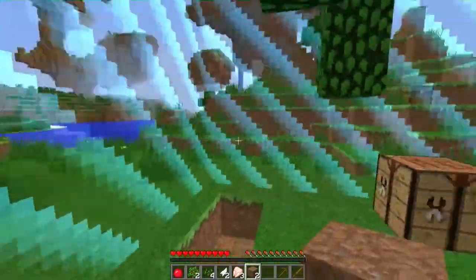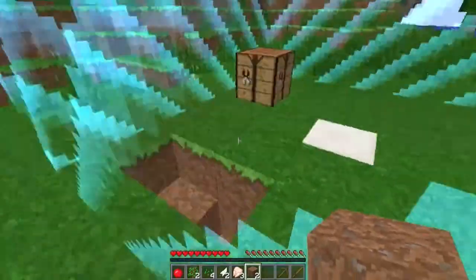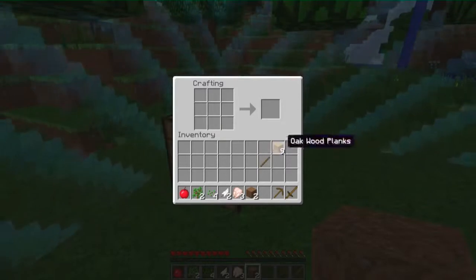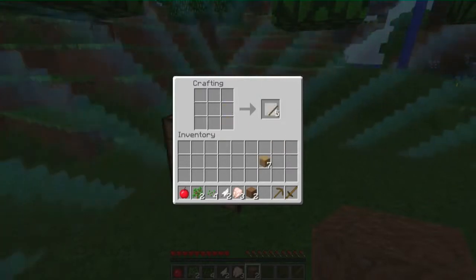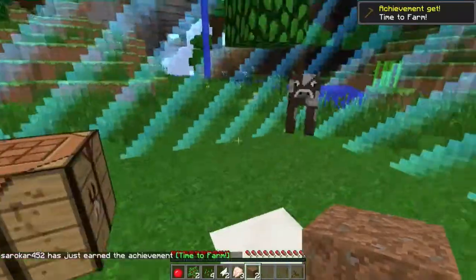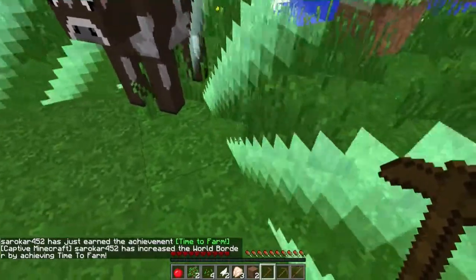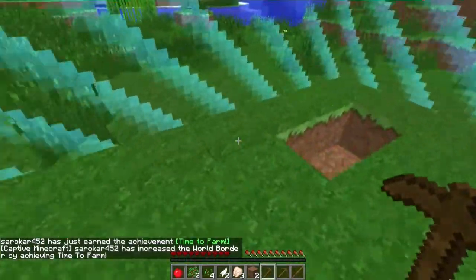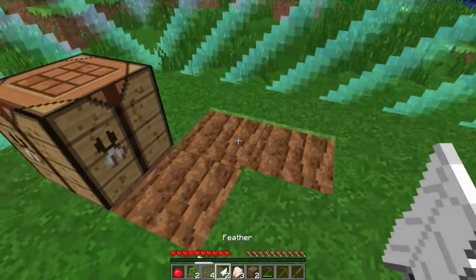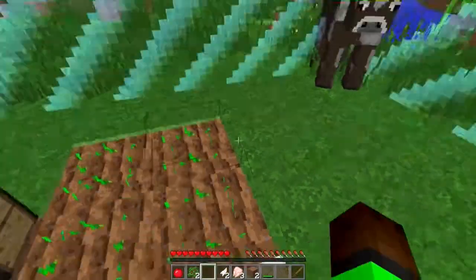I think when the world border expands anything outside it can get hurt. So I want to make a hoe - bam! Then hoe the ground - that's amazing, expand baby! Let's put the seeds down. Too bad I don't have any water, but whatever.